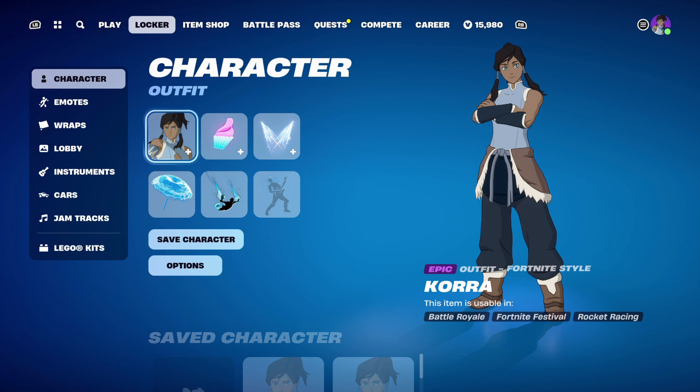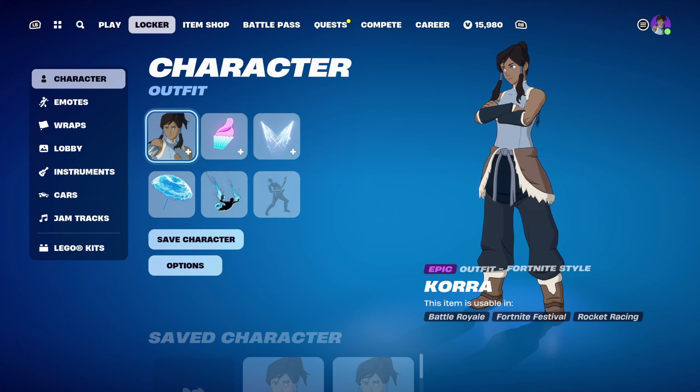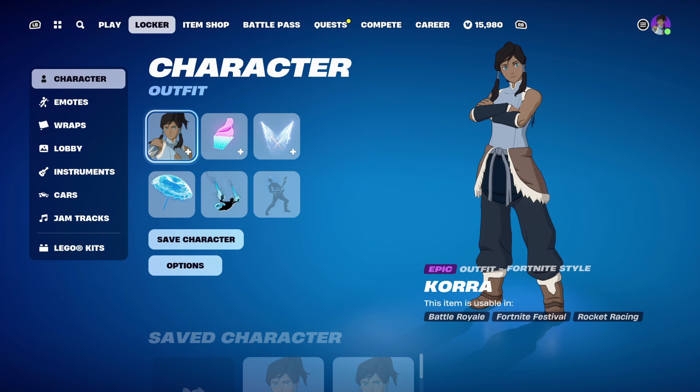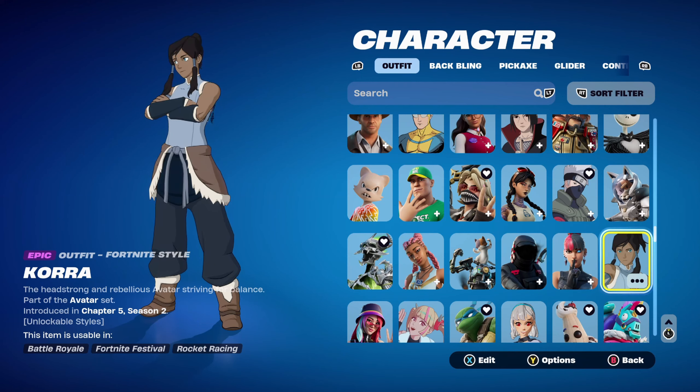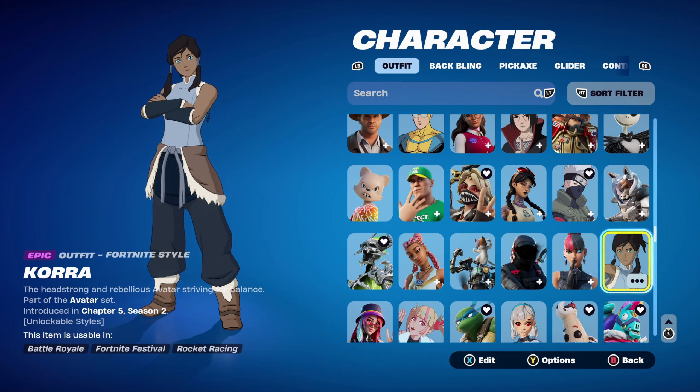This video is going to be another skin combo video and today's skin is going to be Korra from the Chapter 5 Season 2 Battle Pass — she's a secret skin this season and part of the Avatar set. We'll also be getting an Aang skin pretty soon in the Avatar Event Pass, similar to last season's TMNT one, with Avatar-themed quests and mythics.